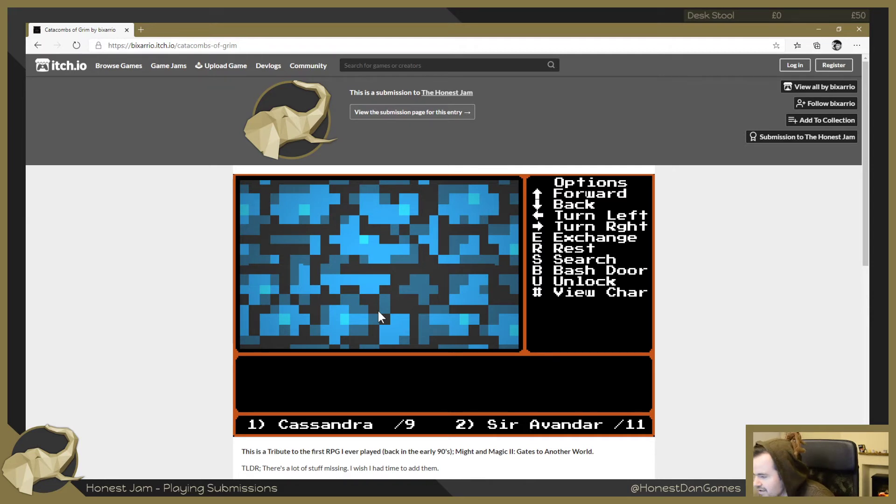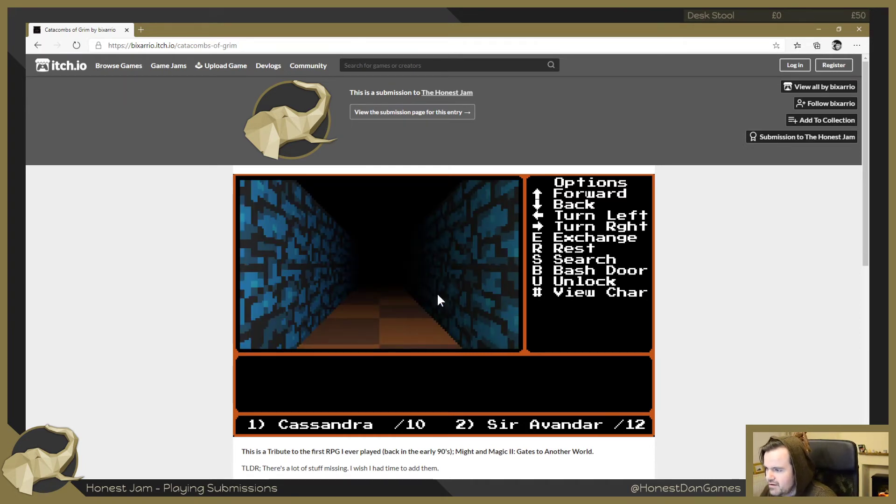Wild morel will give you some health back - excellent! Let's search - nothing. Can we rest? Oh we get some health back - so resting also restores health. I guess there's always a chance when you rest you might get ambushed or something. Let's have a look down this way. We're in a long corridor - I think I'm back where I started. Yes, we're back in this room.